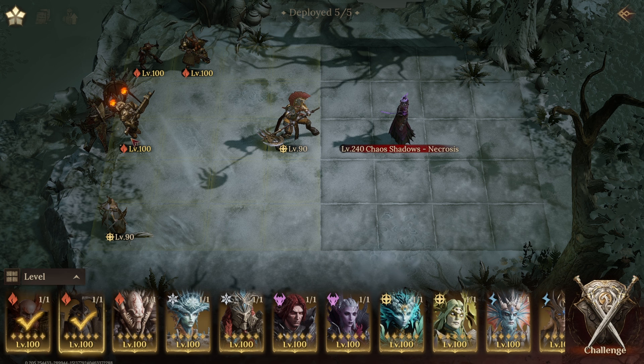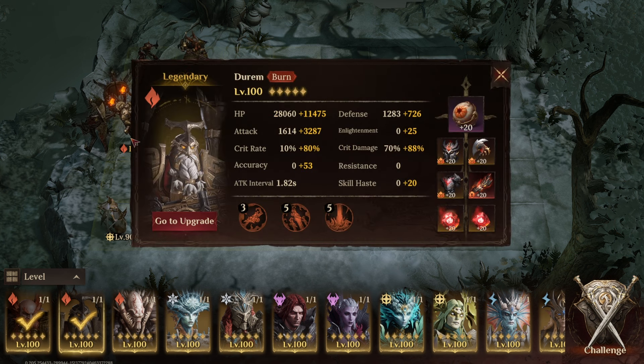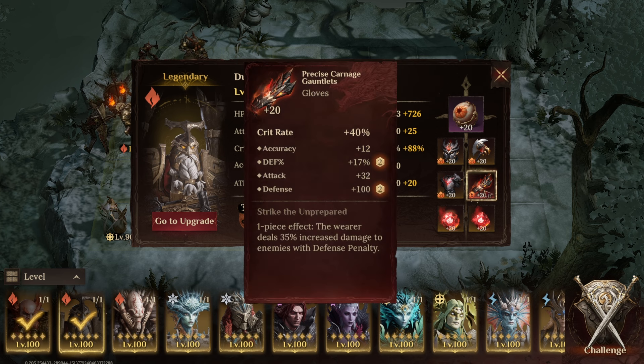In terms of my Durum, as you can see here, he's built with 90% crit rate, some crit damage, and a large amount of attack. No accuracy — I don't care about Durum placing his own burns at all. He's just there to do damage and he is wearing the mythical artifact that increases the damage you deal to enemies with defense penalty.